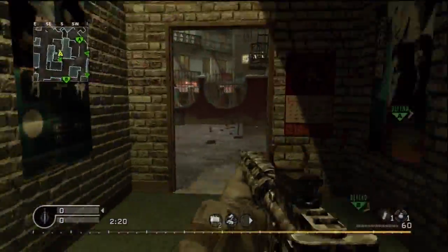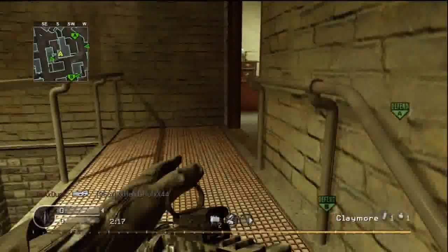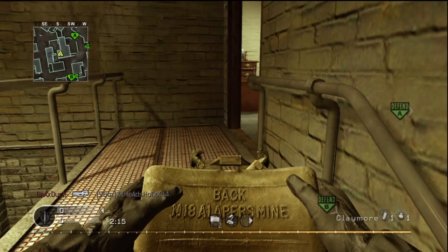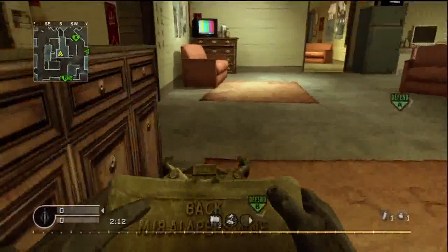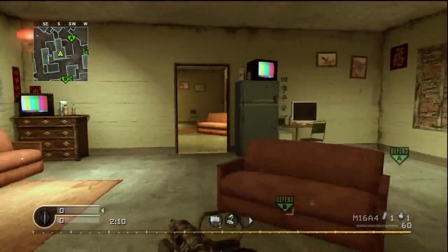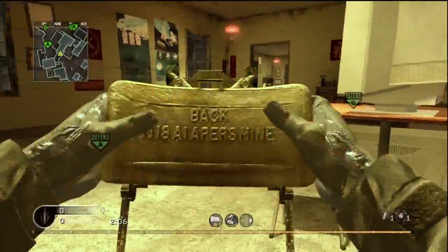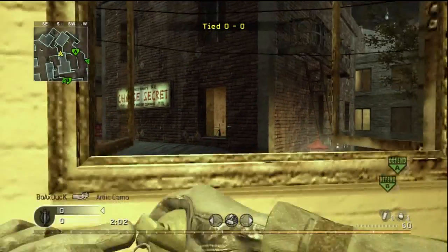I like to take control of this middle building here on defense, which is the round we start on. We go upstairs — the host migrates here or something, it just lagged. We go in and put this Claymore here. I like to set it up right here; it usually gets a kill if they rush into the middle building. You can see that dude in the window here.